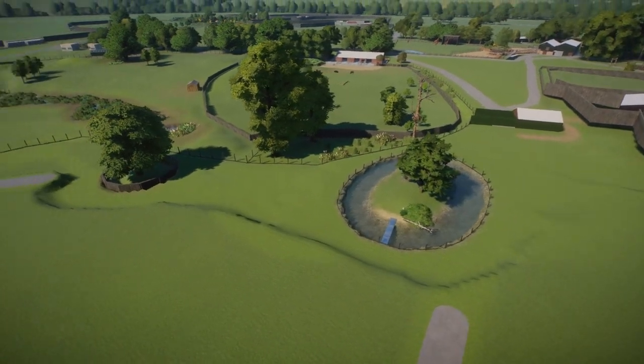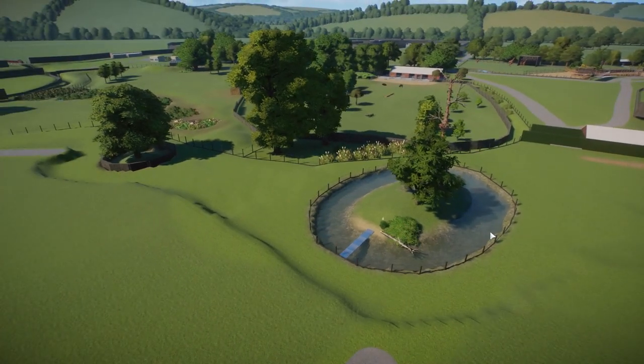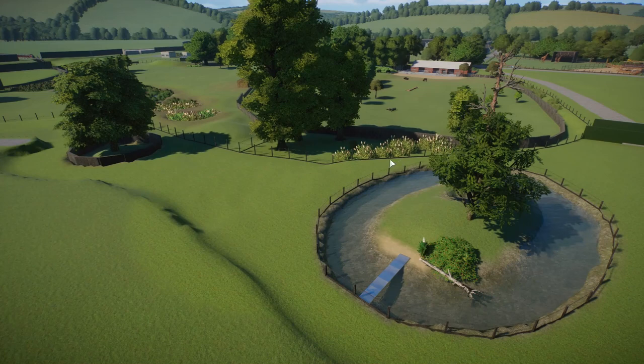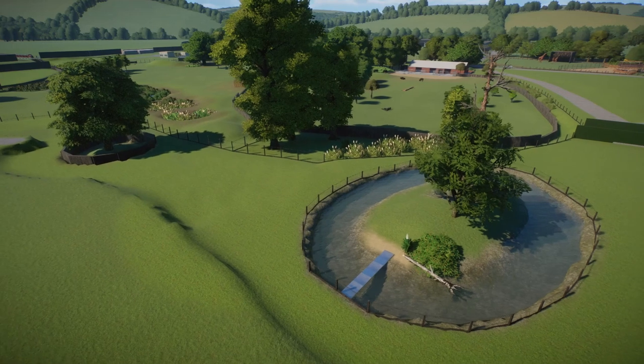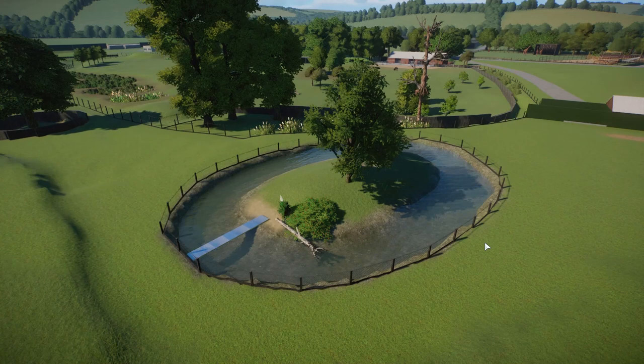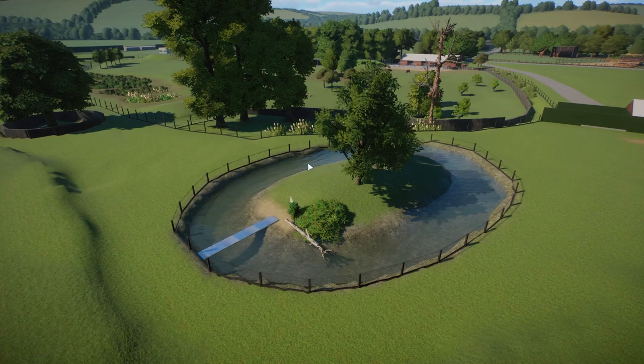I covered this briefly in the first or second video - these are the otter island and then the red panda enclosure. I've kind of done rough outlines; the otters I did but a bit half-heartedly really, and I have been inspired by a lot of really cool looking builds on Discord and stuff that other people are doing to completely redo it.